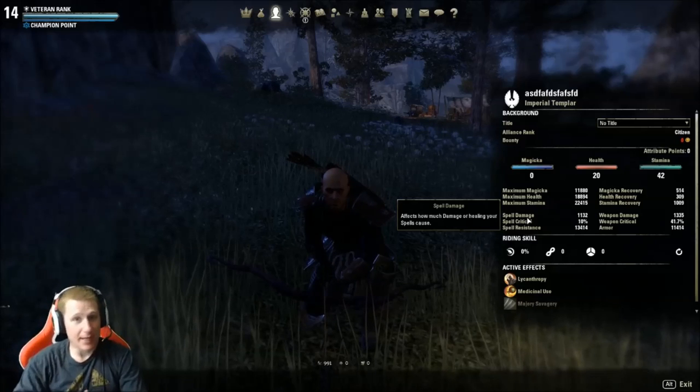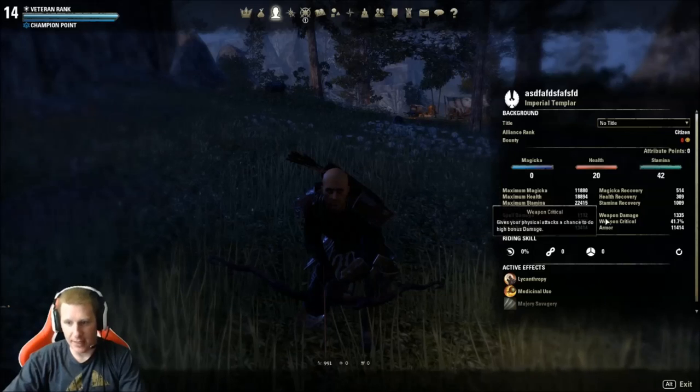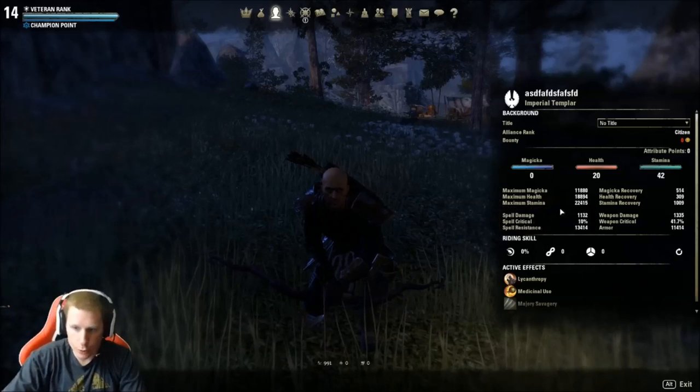So spell damage and max magicka go together. Same thing over here — you've got stamina and weapon damage. Those things are how you determine how hard you hit.